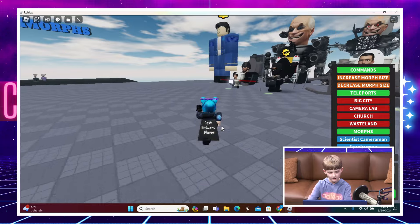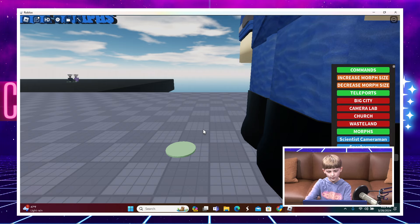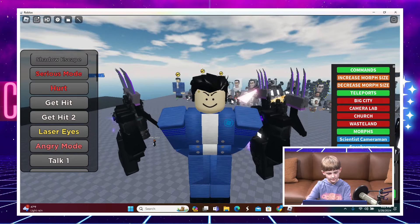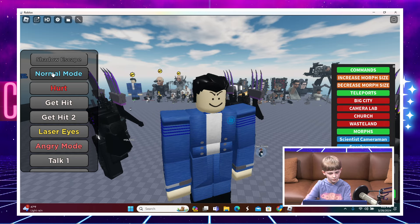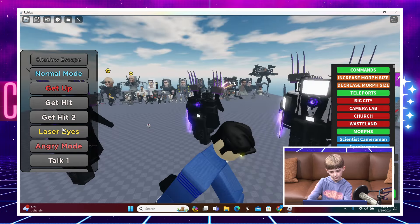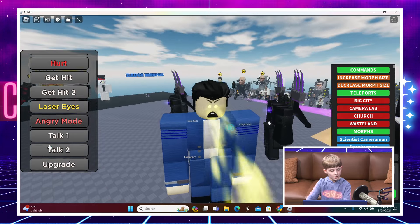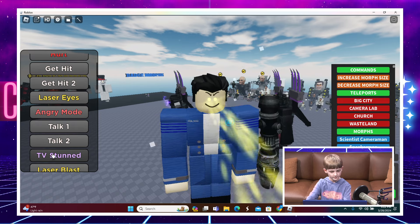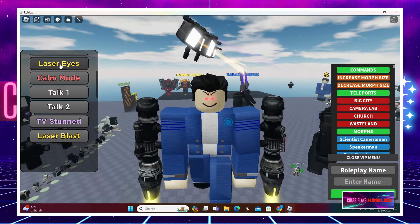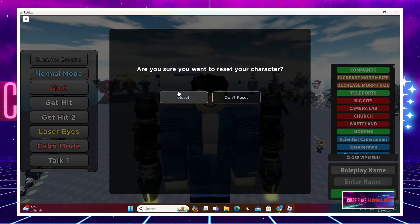The last morph is the normal G-Man from the multiverse - he's not a toilet. We can make him bigger, put him in serious mode, make him get hurt, shoot laser eyes, do Skibidi Toilet talk which is kind of creepy, upgrade him, do a laser blast, and put him in angry mode. Pretty cool abilities for the last morph.